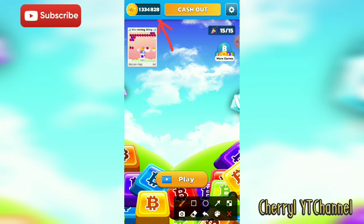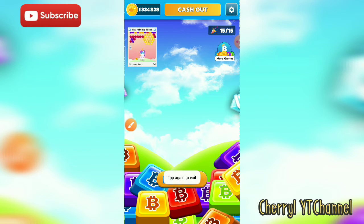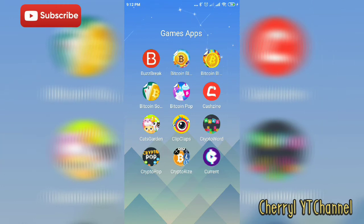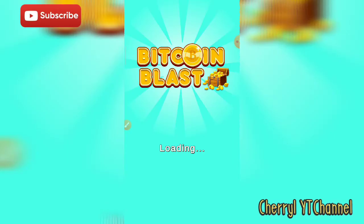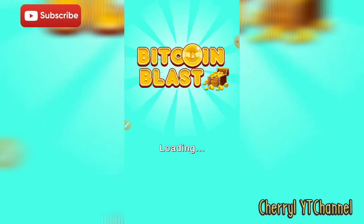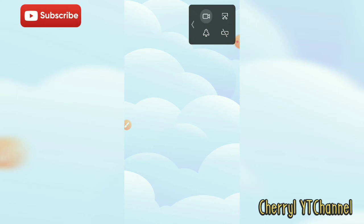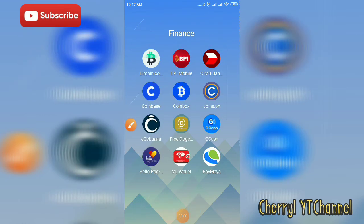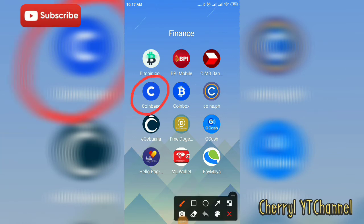Now we will cash out and I will show you my third live withdrawal. As you can see in Bitcoin Blocks, the coins are the same — all four games are connected to each other. That's nice because it means your coins accumulate across all games. Now they've updated it, and we will go directly to my Coinbase to see if I received my third withdrawal.